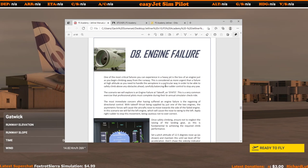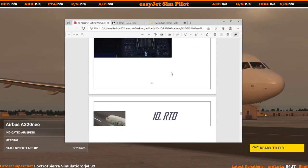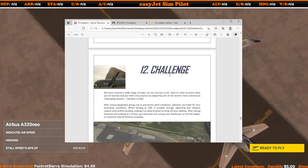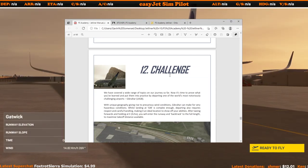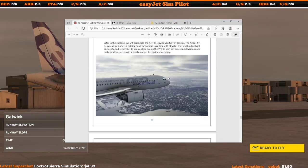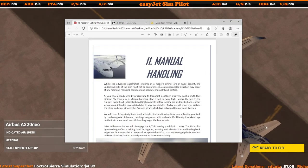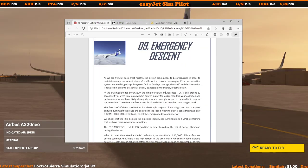At the end of the PDF there's great content on engine failure techniques, emergency descents, and rejected takeoffs. These are things I get asked about all the time, usually on live streams. In the real world it's much more advanced — you need the interaction between your first officer and captain running various call-and-response checklists — but as a single pilot here in Microsoft Flight Simulator, these are done very well.